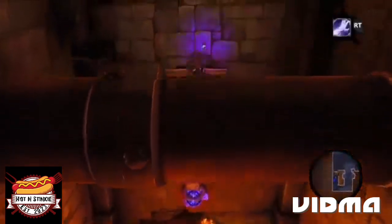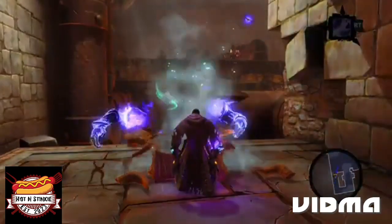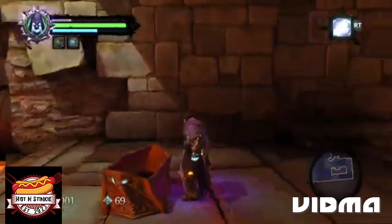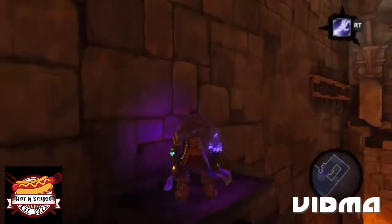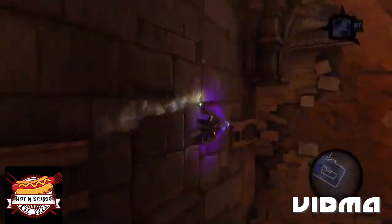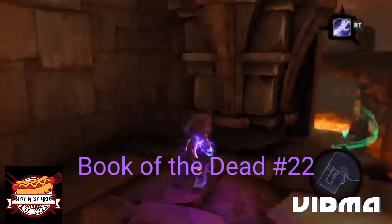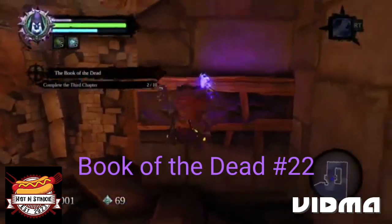I'm probably going to mess up the next platform. Let's go ahead and get our skeleton key. There's Garn mocking us — asshole. We'll grab the boatman coin right now and use it as a guide. I'm going to go over here first and get the Book of the Dead page — number two for chapter three, number 22 overall.